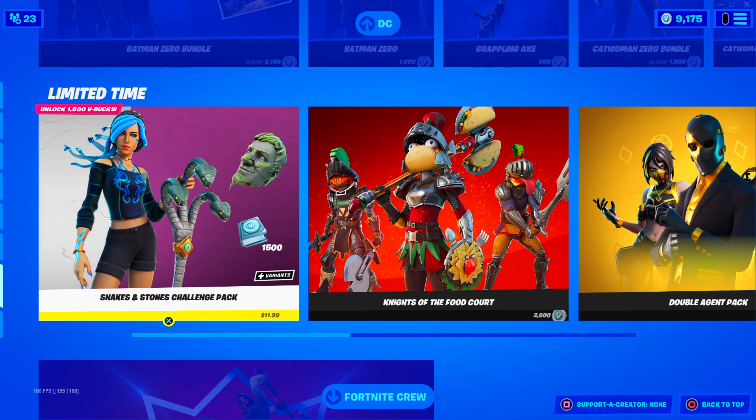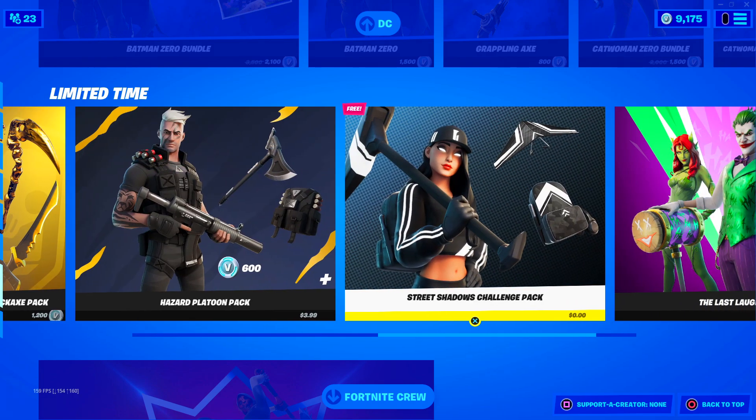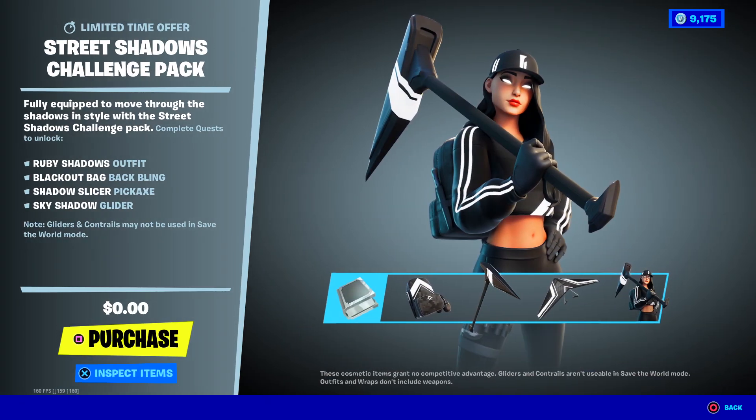Beast Boy is still here, Batman is still here. We got these packs. Apparently there's a brand new pack. You can buy it, but if you already own the Ruby skin, apparently it's free. So I can buy this right now, I think.